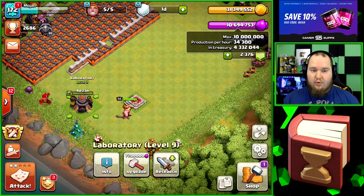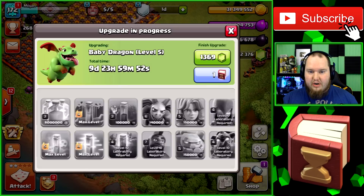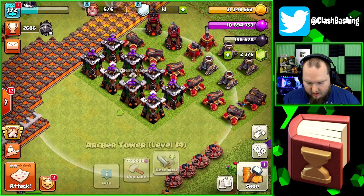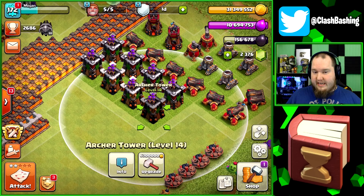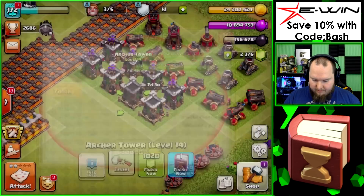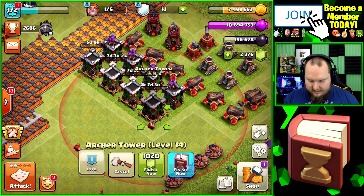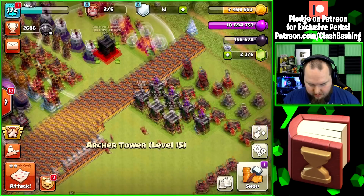We're going to upgrade the giants and then upgrade the baby dragons as well. Pretty much everything else is going to go into walls. As far as defenses go, we have some higher level archer towers but also some level 13s. I want to go ahead and get those higher level archer towers upgrading so we can get some of this gold used up. We'll get those three going and then use a book of everything to finish one of these off.